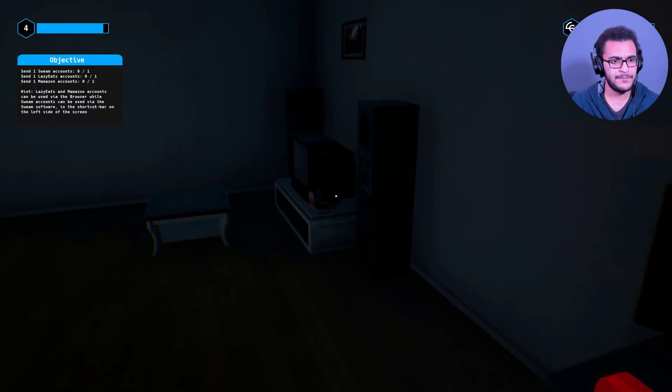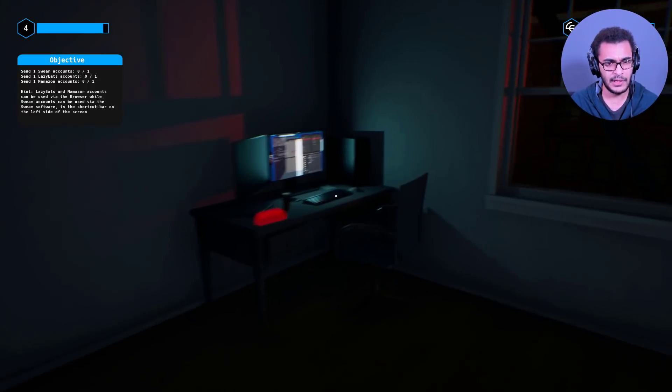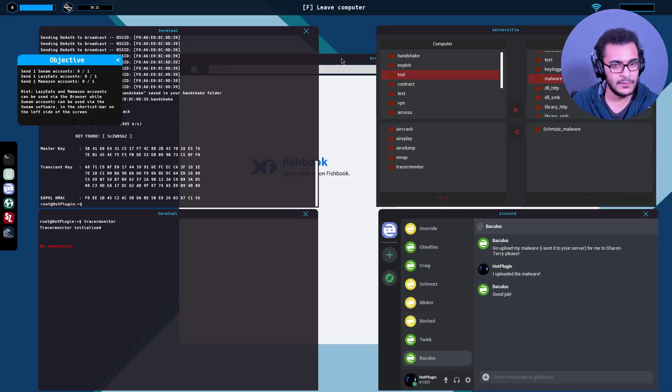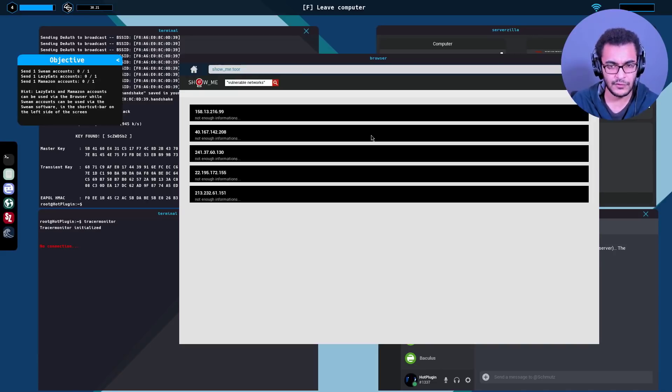We've got some interesting objectives: send one Swim account, a LazyEats account, and a Mamazon account. 'LazyEats and Mamazon accounts can be used via the browser while Swim accounts can be used by the Swim software.' Let's take a nap - but wait, contracts are available, so we actually need to complete those first before sleeping. The question is how exactly are we supposed to get these networks.